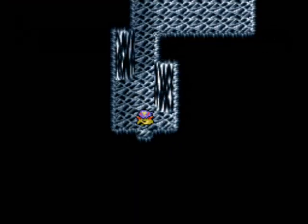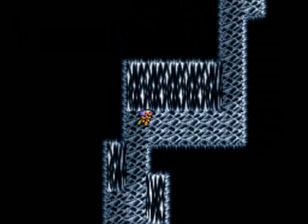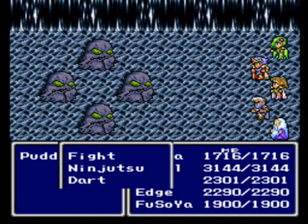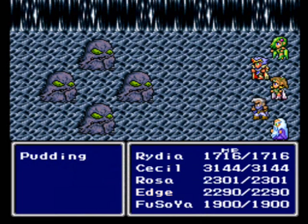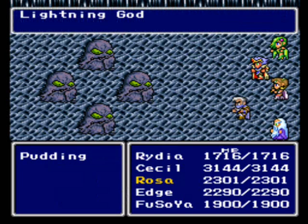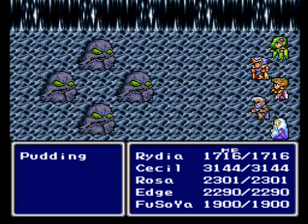Alright, no battles so far. But definitely in here we will come across a battle. So let's show off a battle with Fusoya. Let's have Edge use Raijin! Lightning Guard! Oh no, that didn't take out all of them.